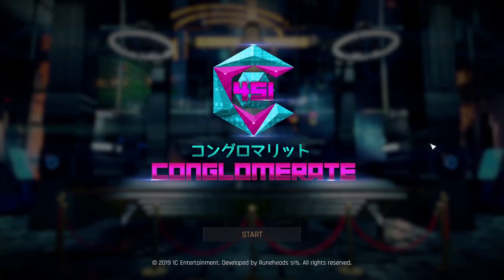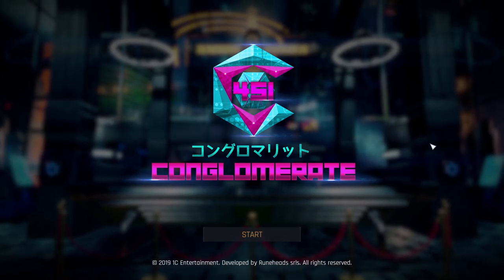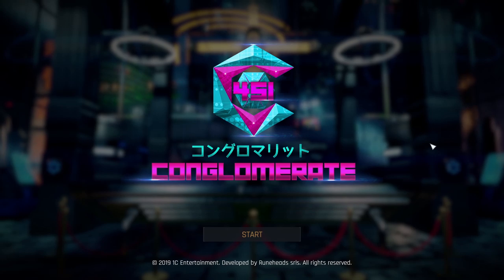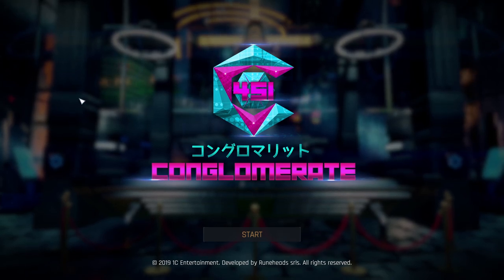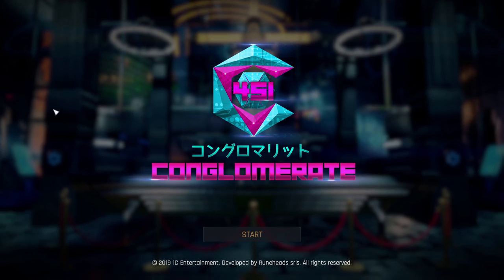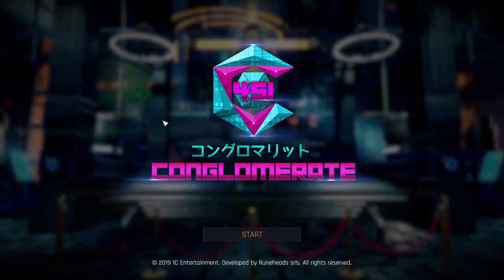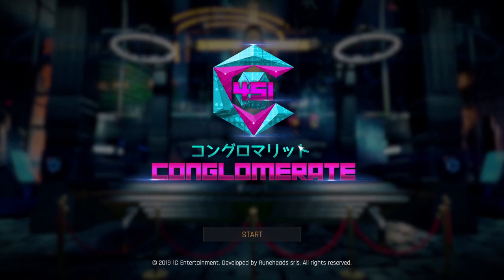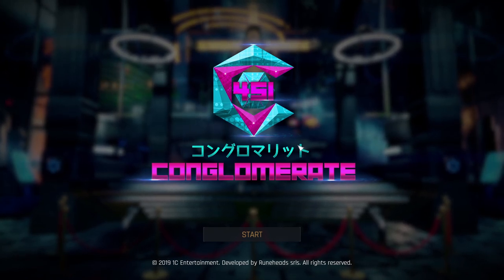Hey guys, I'm Kyoko, welcome to Conglomerate 451. This is today's in-gameplay showcase. It's a grid-based dungeon crawling first-person RPG with roguelike elements set in a cyberpunk world. It's being developed by Runeheads and published by 1C Entertainment. It released on Steam Early Access last May, but now it's leaving Early Access on February 20th, so I decided to give it a try before it fully releases to see how well it aged through the Early Access process.